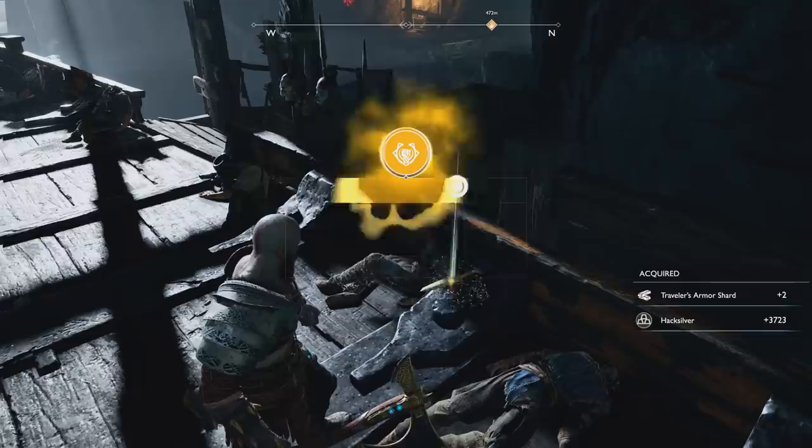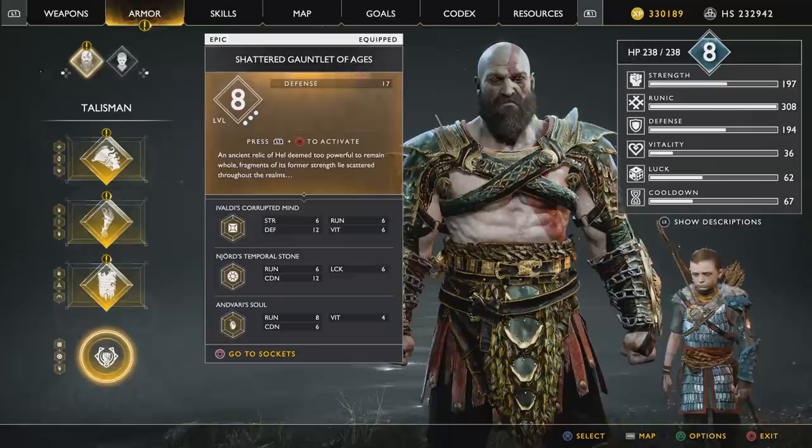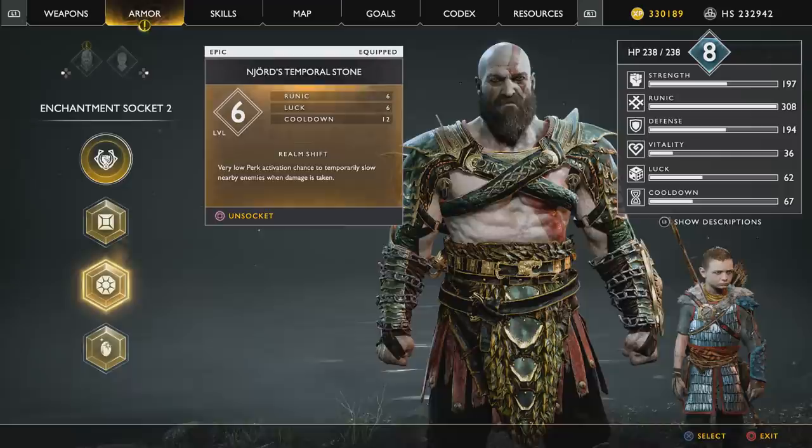The interesting thing about the Shattered Gauntlet of the Ages is that it's an ancient relic of hell deemed too powerful to remain whole — fragments of its former strength lie scattered throughout the realms. That's our hint that it needs other things to power it up. In the menus, it's an interesting talisman because it has sockets for other enchantments. As you upgrade the talisman it increases the amount of sockets you can have, and once you've maxed it out you're gonna get three sockets.